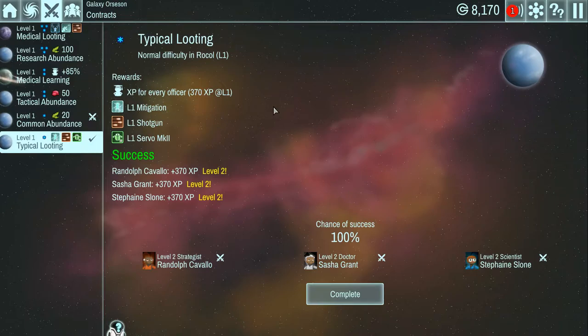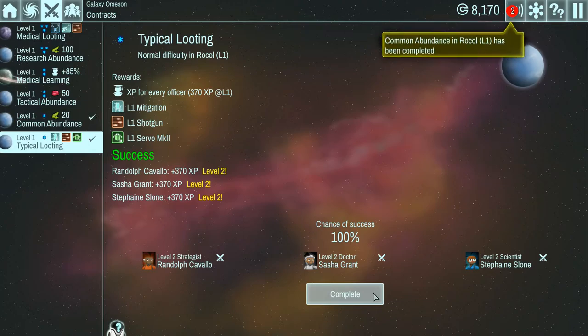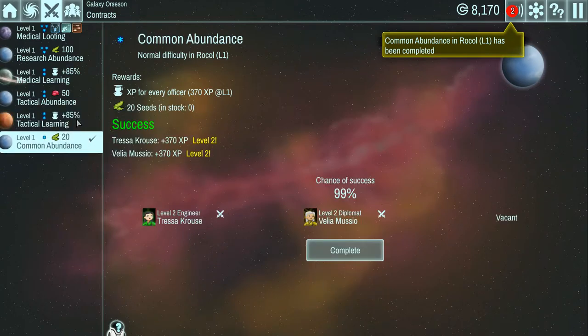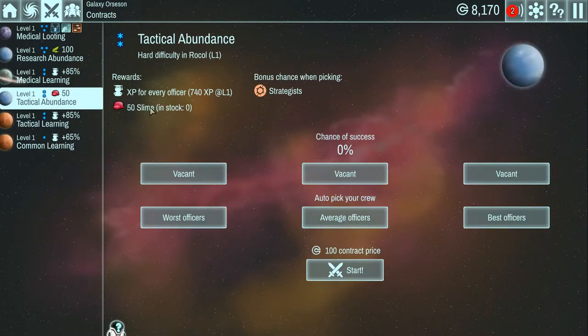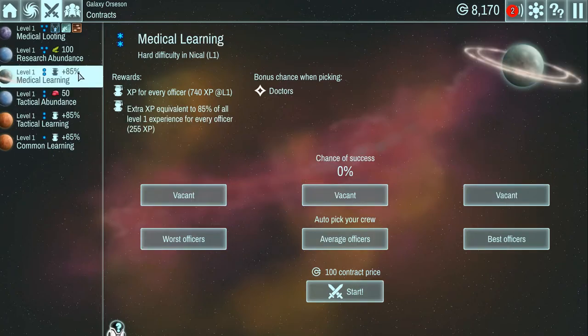It looks like at least one of our missions is completed. Here's an important aspect I'm not crazy about: when your team is finished with a contract, to get the reward you have to hit Complete. Until then, you don't get the reward. There have been times where I forgot to come in and complete it and wondered where my rewards were.